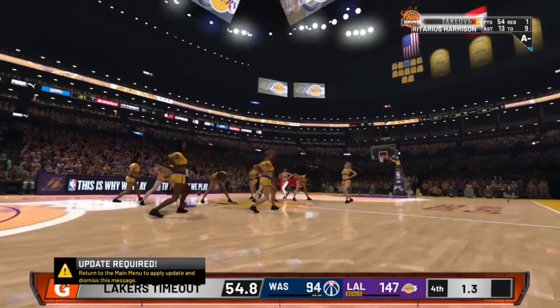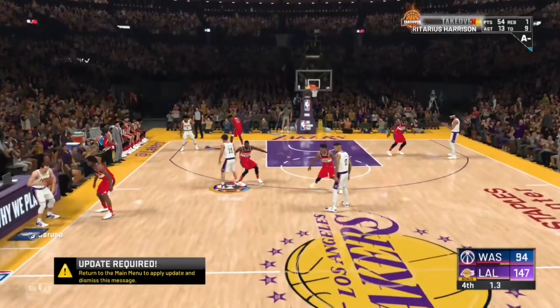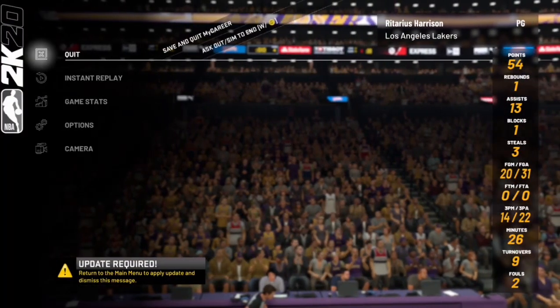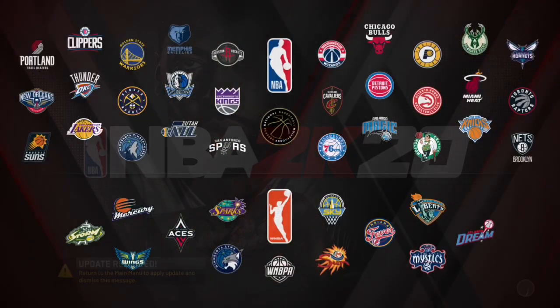Before it gets to the fourth quarter, when there are about 13 seconds, four seconds, or even three seconds left — I'm stopping at one second — I've already called timeout. Press Start, go to Save and Quit, click Yes, and once you click Yes you'll load into the main menu of 2K20. That's when you want to go ahead and close your 2K20 app.